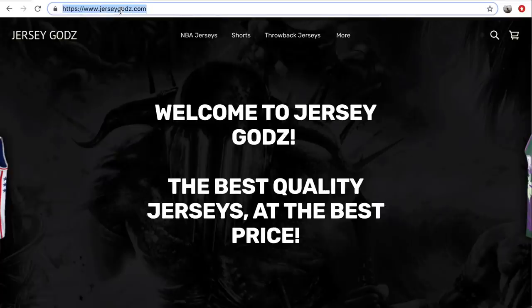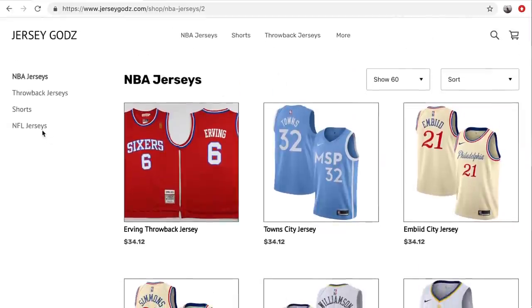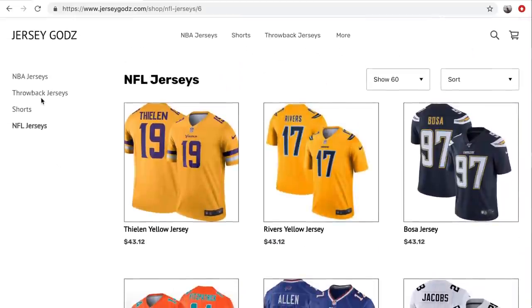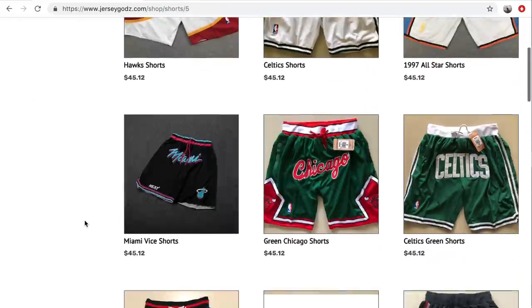Are you tired of spending hundreds of dollars on professional jerseys? Well, you're going to want to check out JerseyGods.com. JerseyGods.com offers those same high-quality replica NBA and NFL jerseys for a fraction of the price. With current NBA jerseys, throwback NBA jerseys, NFL jerseys, and even shorts, they have everything you can want. Link is in the description.